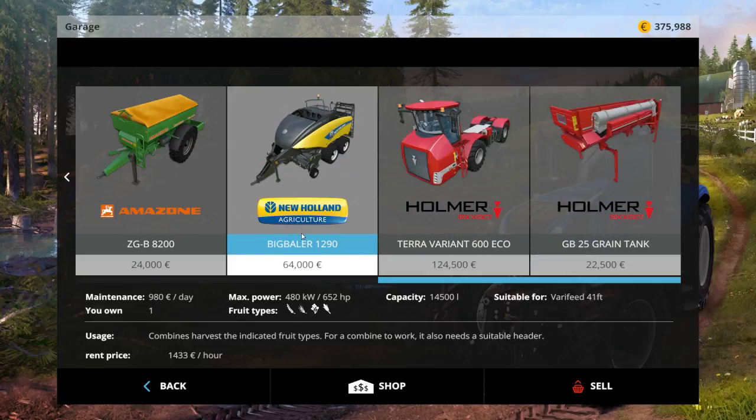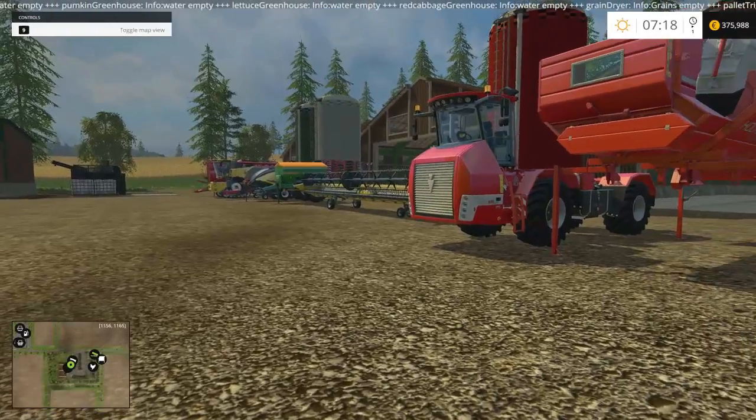We've also gone with the big baler because we're going to get some straw bales going straight away off the first field. We've still got just under 400k. Once we sell the grain that we're about to harvest - from memory no field starts fertilized, so it's going to be a very poor harvest for the first field. Once we get that going we'll get the bales going, and I will probably rent or buy some mowing equipment. I've already reset the equipment so it's here in the main farm.